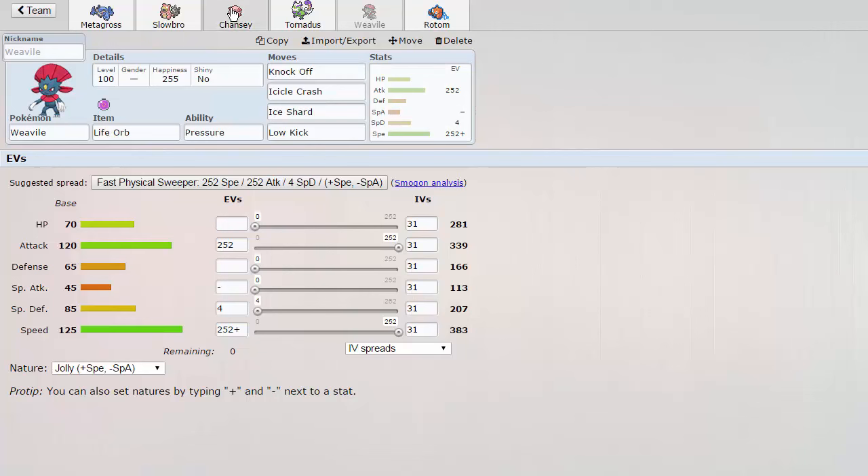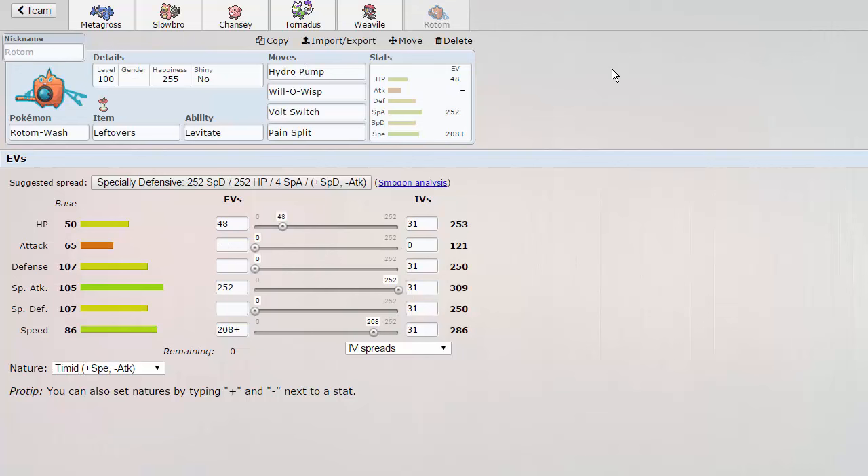Weavile punches holes when you Thunder Wave certain Pokemon and there's not too much priority left on the team. That's basically what Rotom's there for. Rotom is a Leftovers set rocking Hydro Pump, Will-O-Wisp, Volt Switch, and Pain Split - its usual set, but I'm running a lot of speed. This is not a defensive Rotom, it's more offensive - max special attack, almost max speed, with a little bit of HP investment. A fast Rotom with Pain Split can Pain Split up on high HP Pokemon that are normally faster than it. Really good speed tier - outspeeds Adamant Excadrill outside of the sand.